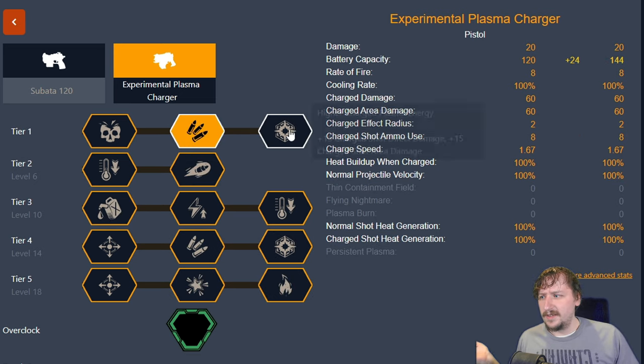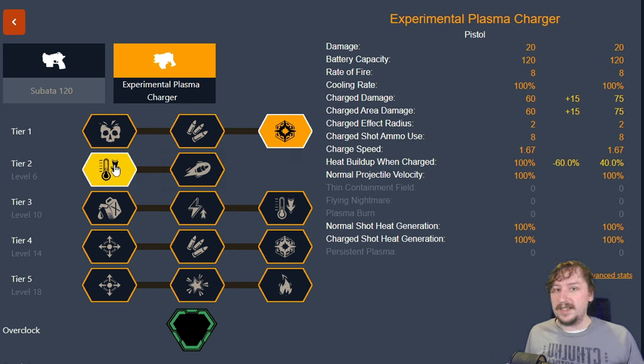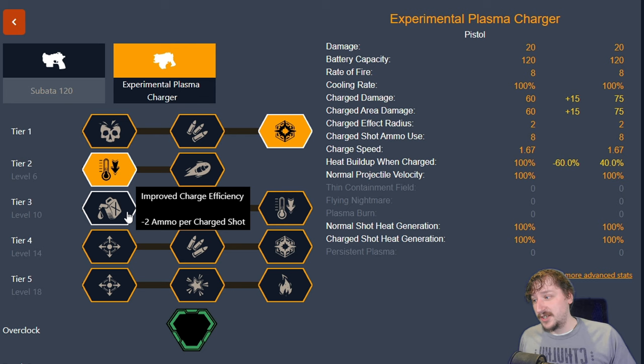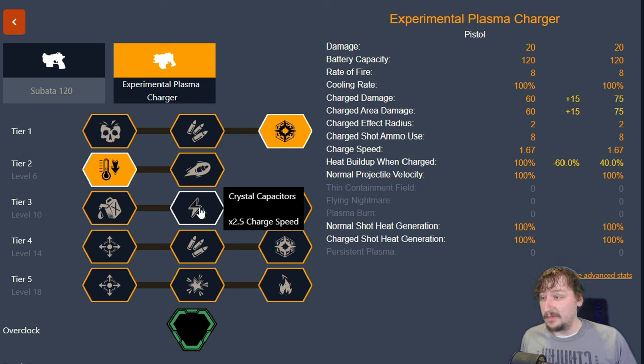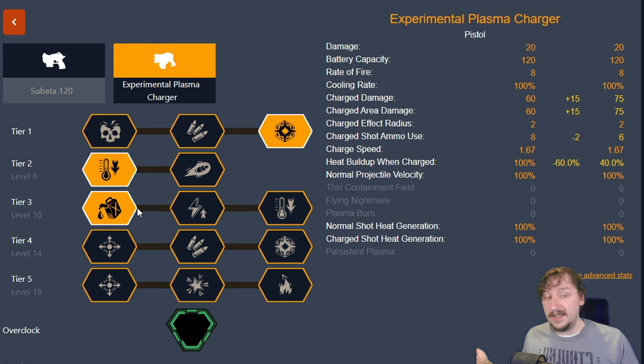For the charge shot build, you could either go with the larger battery or with the larger charge damage in tier one — usually I go with the larger charge damage. In tier two I go with the heat shield so I can use the charge shot more often without overheating. In tier three, either the improved charge efficiency or the faster charge-up speed are both really good. If you want more damage per second, especially switching between guns quickly, go with the extra charge speed. If you're using it every once in a while and want to be more ammo efficient, go with increased charge efficiency.